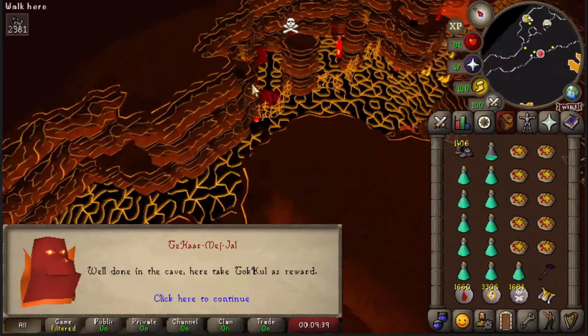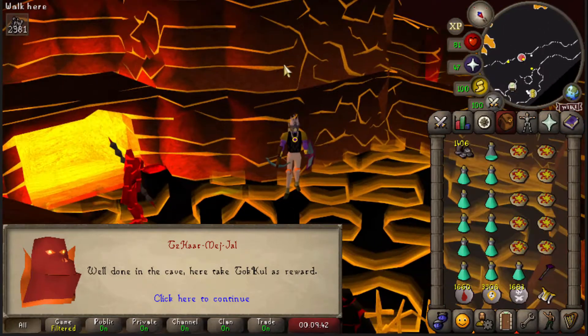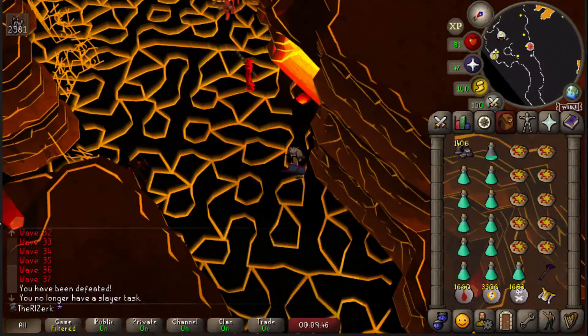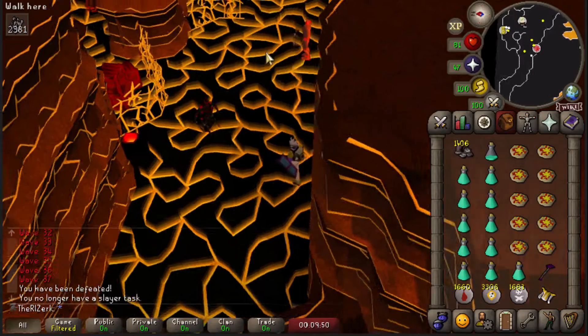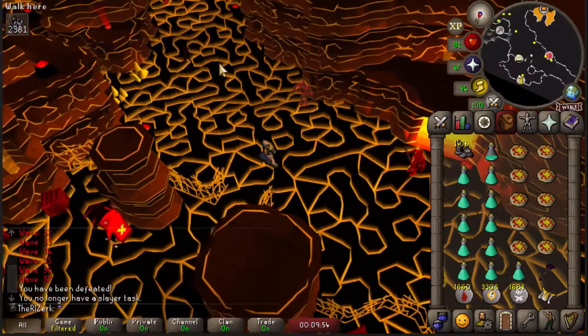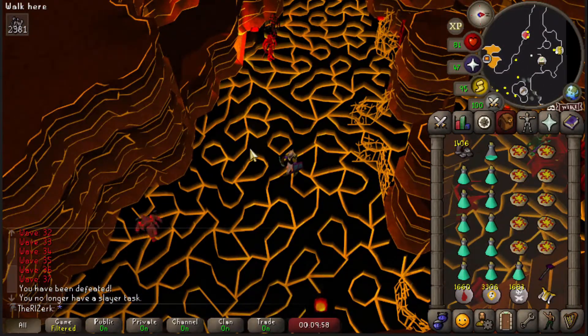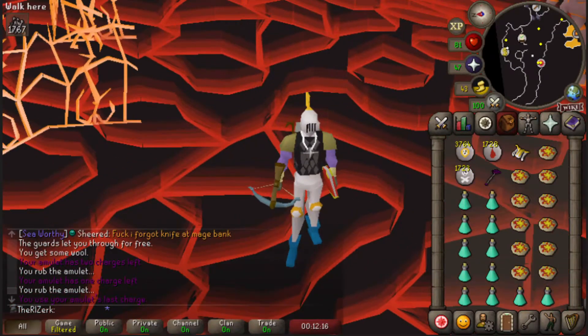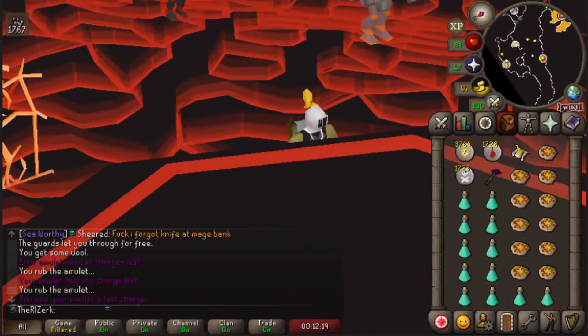That was not funny — I don't know what happened. We were on wave 37, we had plenty of supplies, I went to go kill a mage and my character walked the wrong way and got smacked for like 40-something from a mage because it melee'd him. Damn it. There is 80 Woodcutting.